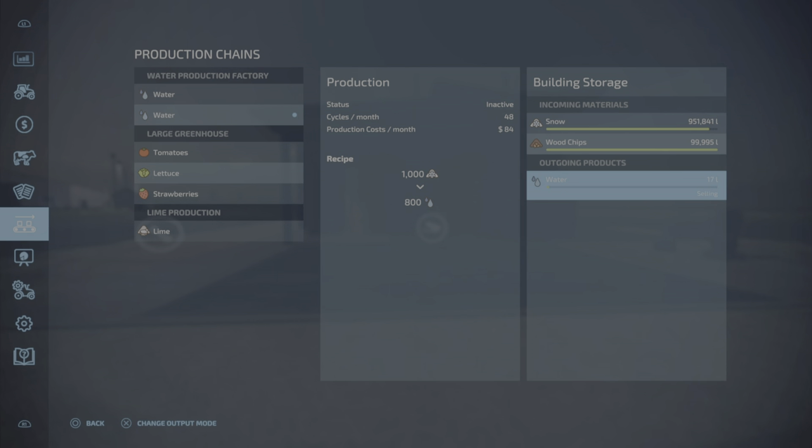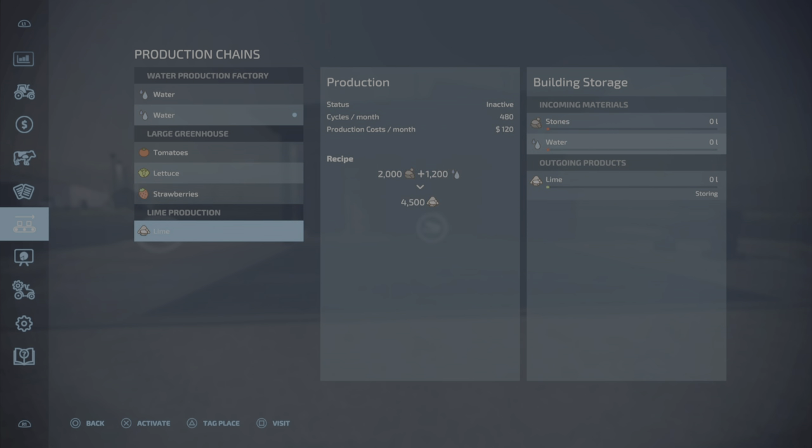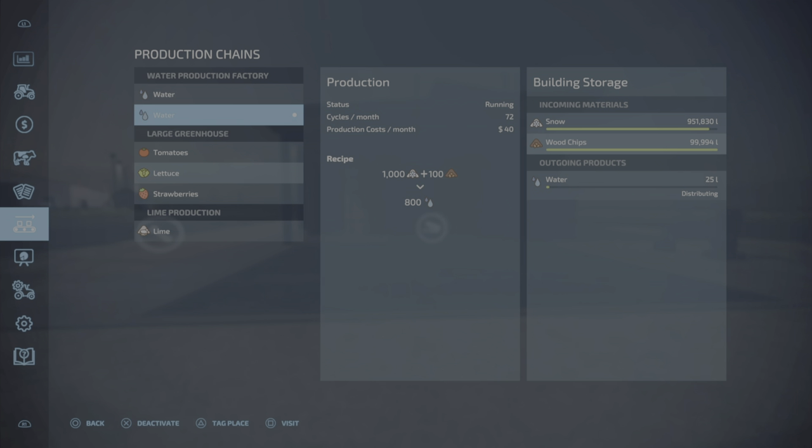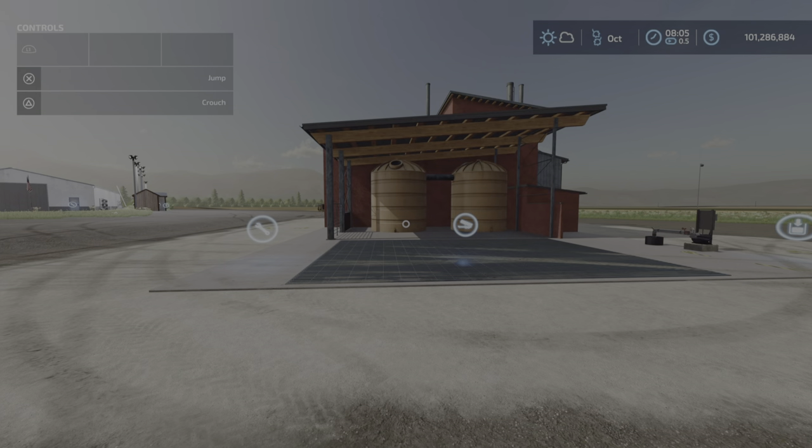So we've turned on distribute mode. Going back in here, we can set it to storing, selling, or distributing. It's noted that it will send water to greenhouses automatically. I've got a greenhouse set up and also a lime production which requires water — we'll see if it sends water there as well, then find out how much total water is produced with wood chips turned on.